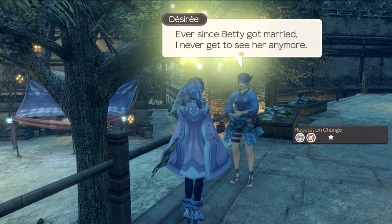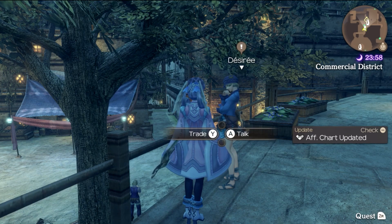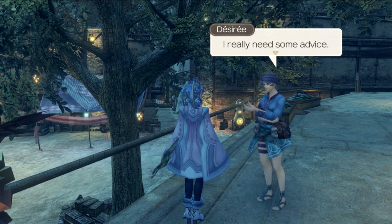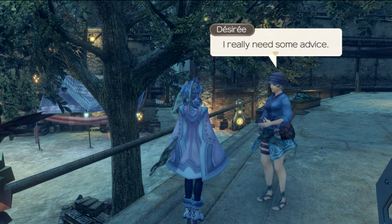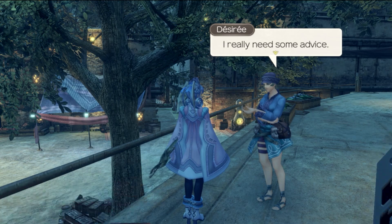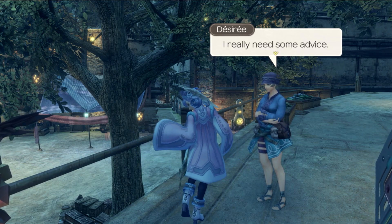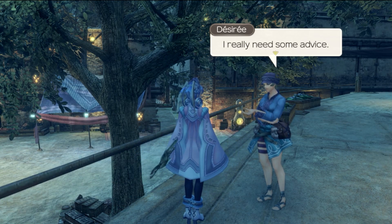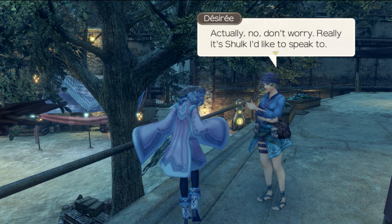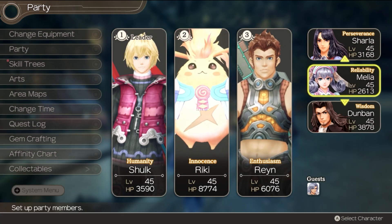We talk to her one more time. For certain quests, I want to mention that some quests don't just need four-star affinity — sometimes you need four-and-a-half stars. Talking to Desiree gave us just enough affinity to get over the barrier needed for her quest line. You can't see that on the affinity chart but it is a thing. Talking to her one more time got us just enough affinity to open up her quest. Now she wants to speak with Shulk specifically — what's up with everybody wanting to speak with Shulk today?